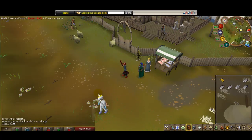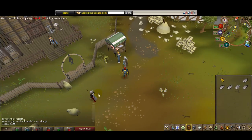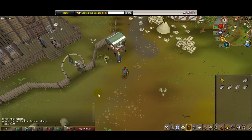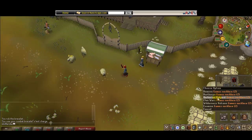Another way is getting someone who uses the Lunar Spellbook to teleport you to the Fishing Guild. If it appears you inside, just go outside the door, but it probably appears you outside anyway.